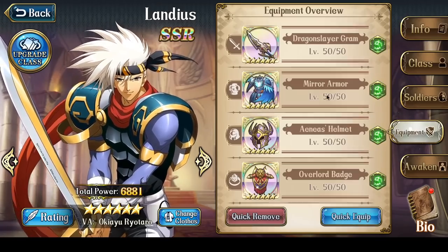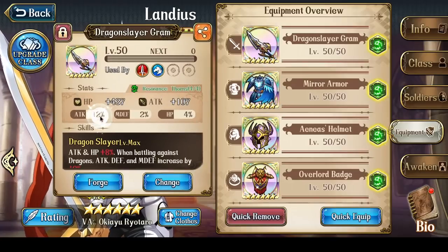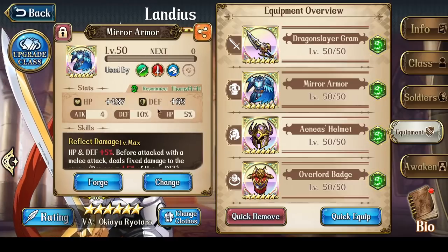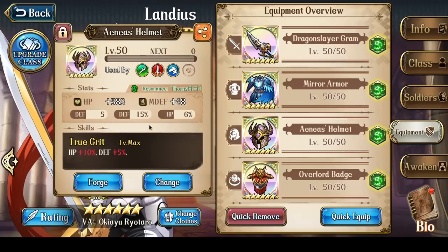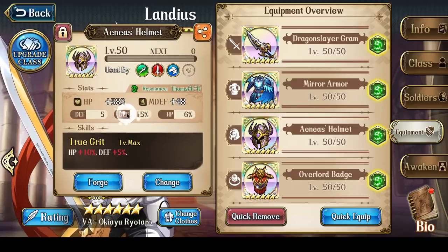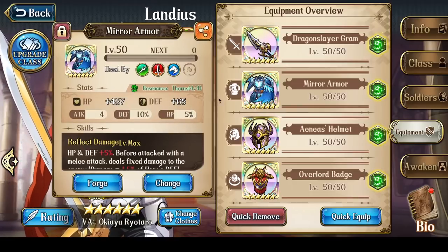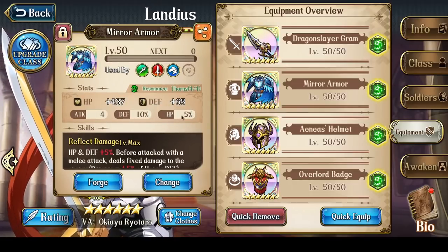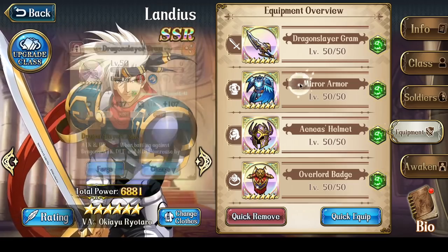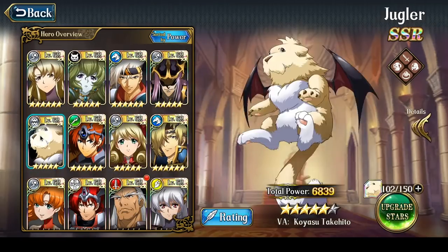The only thing I could improve on my Landius is to get more plus attack percentage rolls. He has 8% here and 12% here — that's a 20% attack increase in total, which is actually very, very low given that the maximum is 35%. But for what I use him for, he does his job. If I were to optimize him, this needs to be at least 15%, with attack increases on the Mirror Armor and Anais' Helmet as well. It's not something I'm in a rush to reroll — I'm not very PvP-focused anymore.